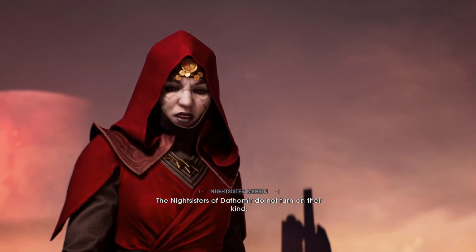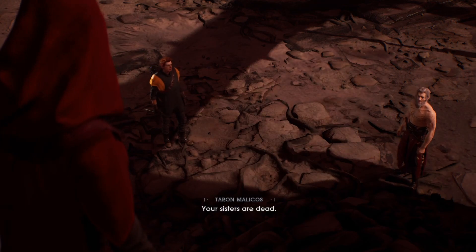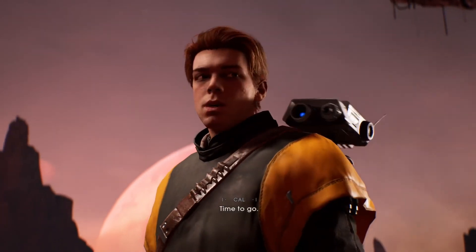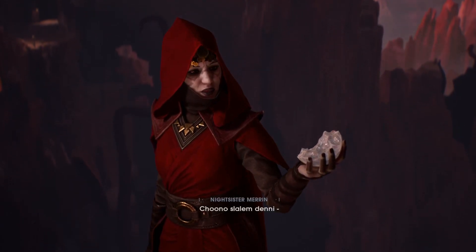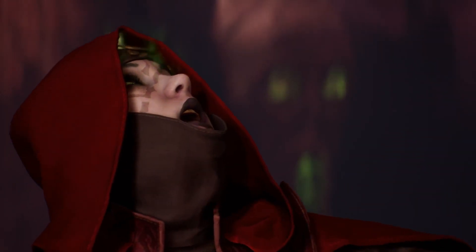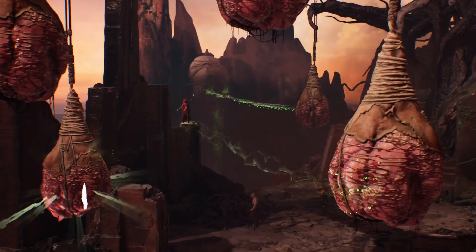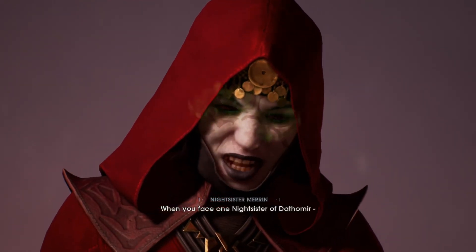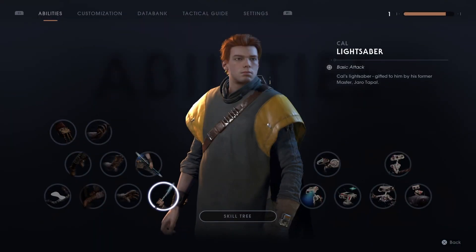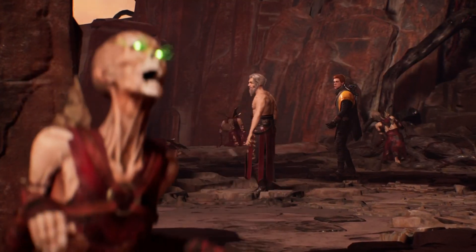'You are mad, Malikos. Dathomir has unmade you — and my misplaced loyalty has allowed you to lead the Night Brothers.' I have a bad feeling about what's coming up next. 'Unlike the Jedi, the Night Sisters of Dathomir do not turn on their kind. Our bond is eternal.' 'Your sisters are dead.' Oh no — please tell me we don't need to fight them somehow. There we are. 'When you face one Night Sister of Dathomir, you face us all.' Oh, this is definitely scary.